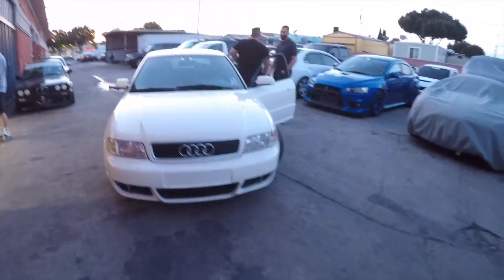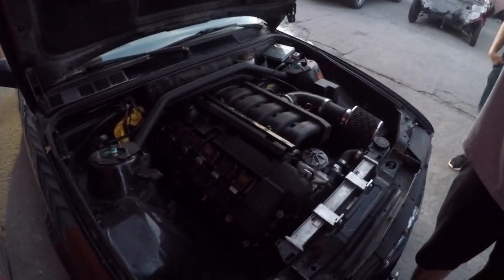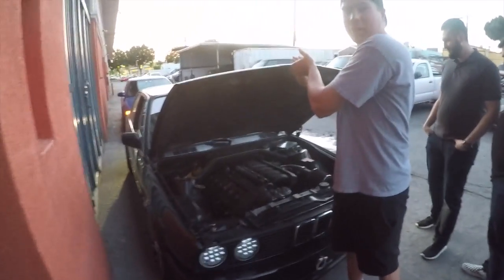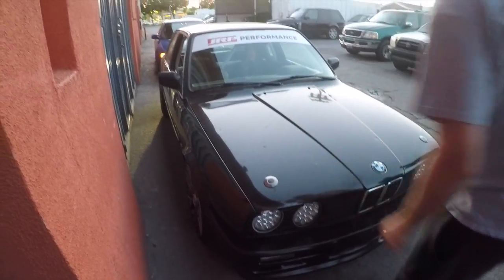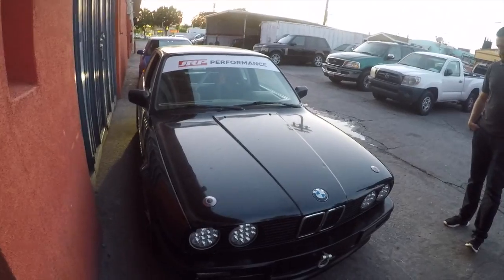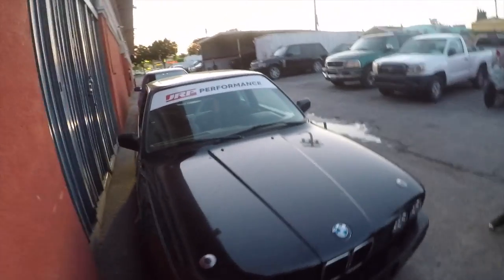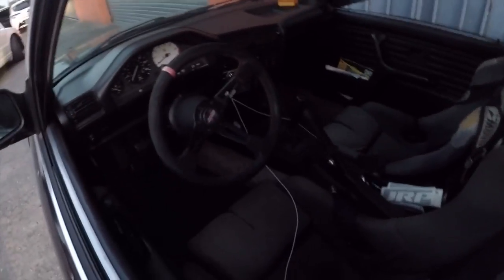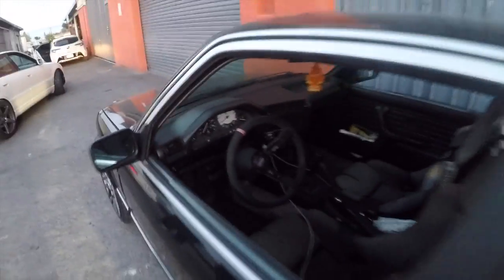Got some cool stuff in here — it's an S50 swap in an E30. I saw it when I pulled up and was like, this is badass. Junkyard motor — rebuilt the head and did timing guides. Put it in this car. It's tuned, with a 3.5-inch MAP, big injectors, exhaust, headers. It's got a cage too — but it's just a street driving car for now. There's an E46 M3 motor over there going in next. This thing is sick.